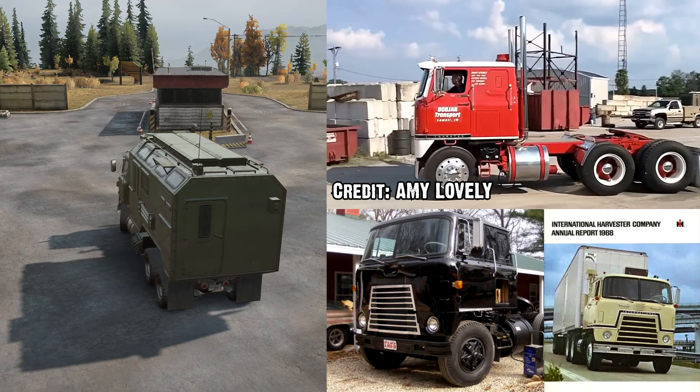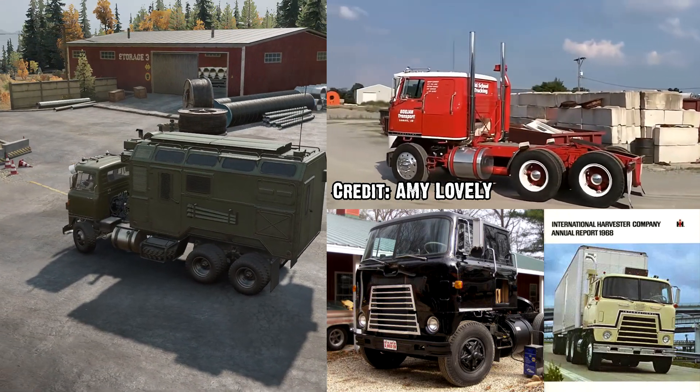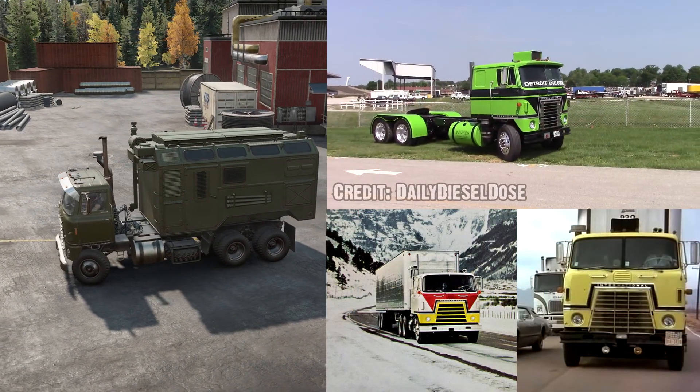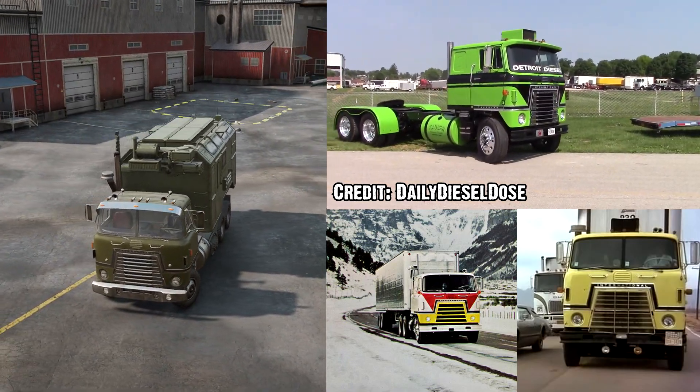With that pulling power behind it, the Transtar saw major use in construction and goods transport from its introduction until its eventual phase out in 1974, being replaced by the Cabover 4070B, commonly known as the Transtar II.